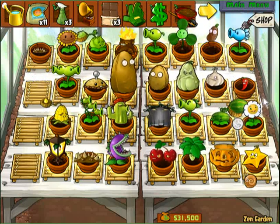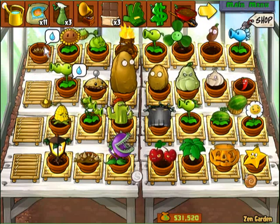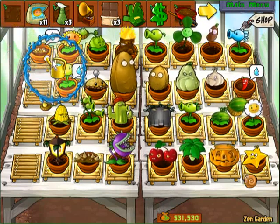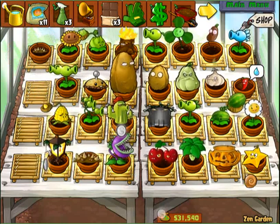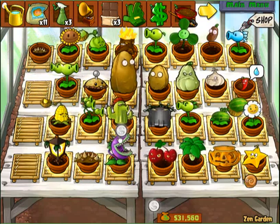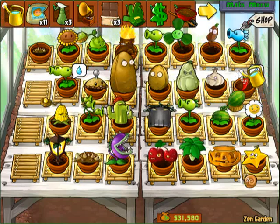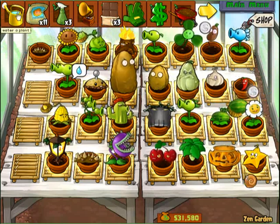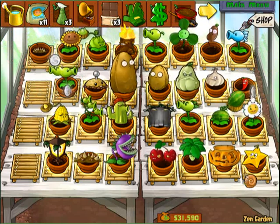Since the glow on the plants lasts for 24 hours, to my knowledge, once you get your plants happy they'll stay glowing until another day passes. But most of the time, their coin production is pretty slow after that initial period after you first get them happy. Now to answer the questions that you asked, Lacy.